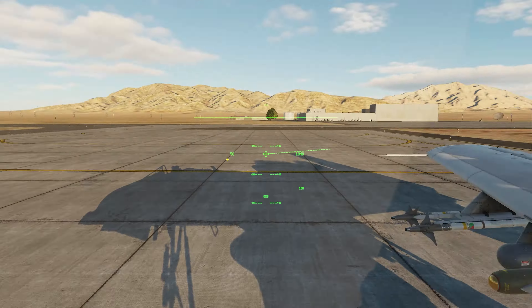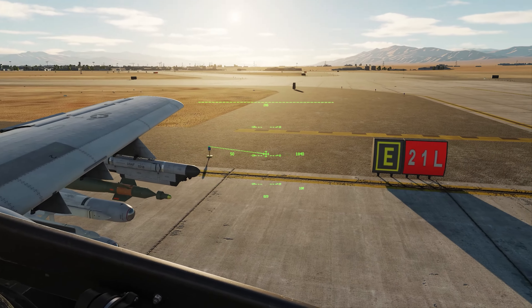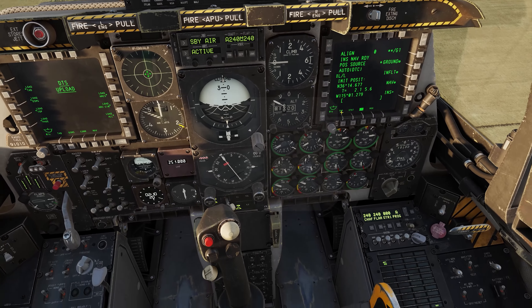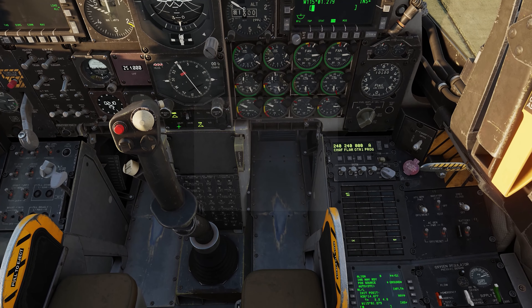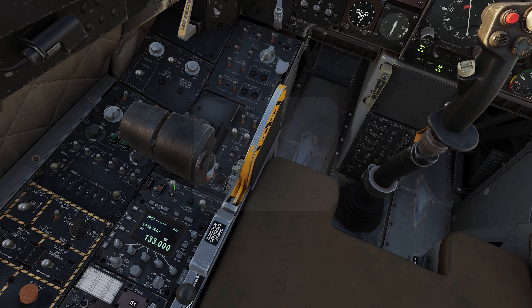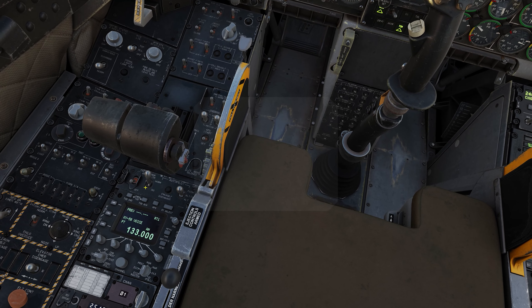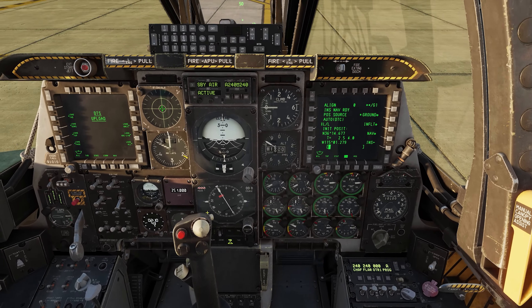The Scorpion helmet sight is working — we can have a look around. Once NAV is done, I'm going to press the EGI button, change it to steer point. I'm also going to turn on my EAC. What might not have been selected is your radar altimeter, so keep that on. The last few things are: EAC, after pressing EGI steer point, then EAC and anti-skid, and then we'll be good to go.